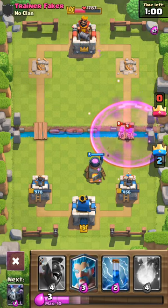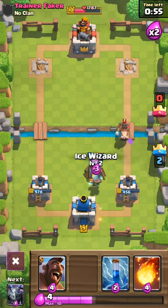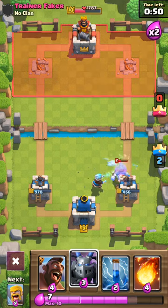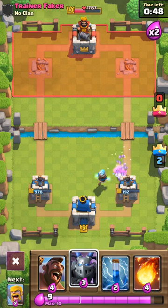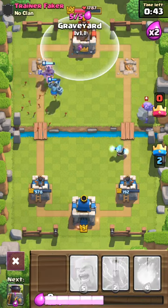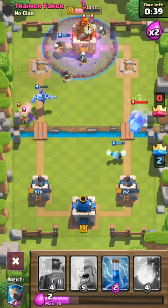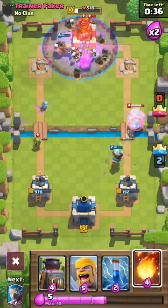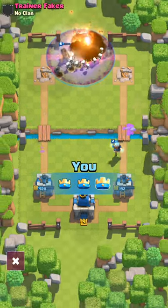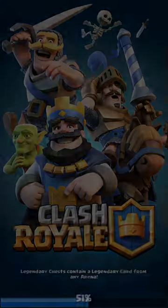I understand it's a new card and people don't really know how to counter it, but I feel comfortable. I feel like people just won't know how to counter my strategies with it. We go Mega Minion, Hog, then Graveyard around that King Tower — and if the tower is locked onto the Hog, that King Tower is going to go down. We Fireball just because why not. Fireball lands, and that Tower is gone. Three Crown on Trainer Faker!